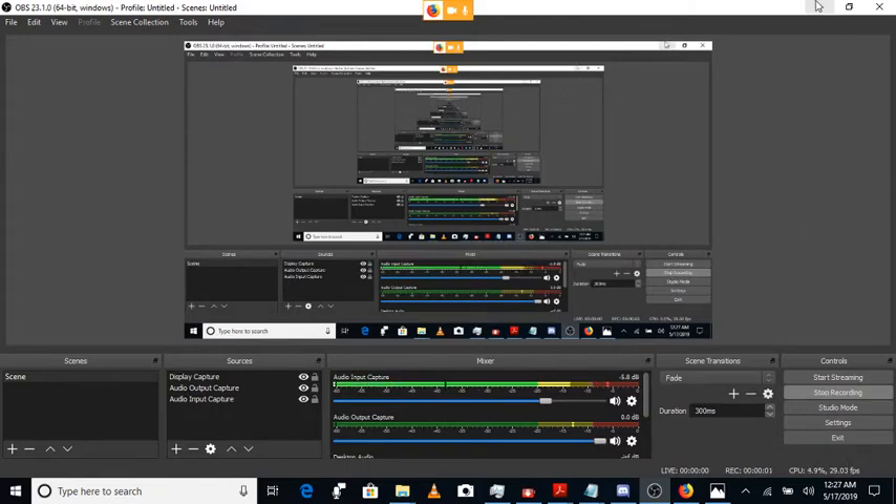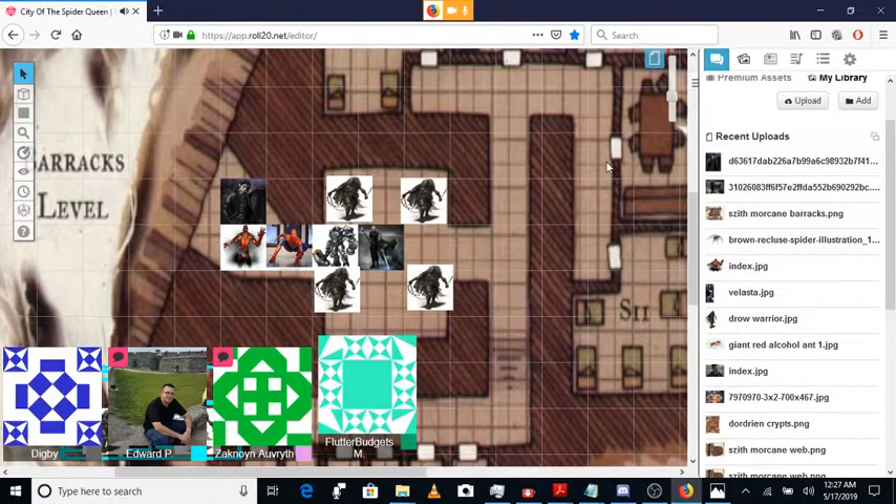We're back. Spider-Man has just punched the Kuthmer in the face. Zack Noy, it is your turn. You are surrounded by Drow, who are suddenly alarmed and trying to start drawing their weapons. What are you going to do? I'm going to use one of my spells — Acid Splash.